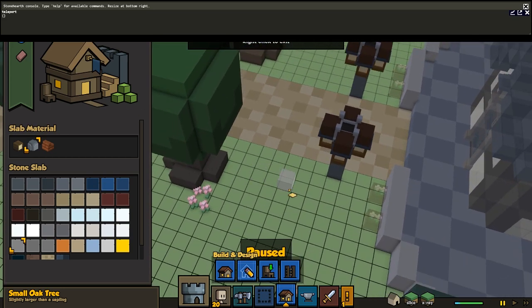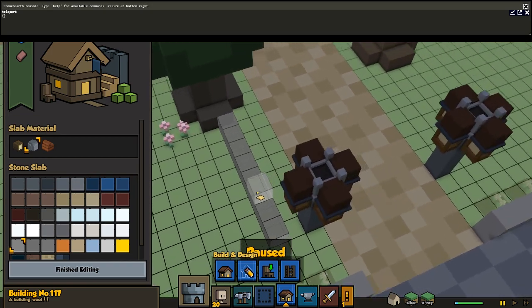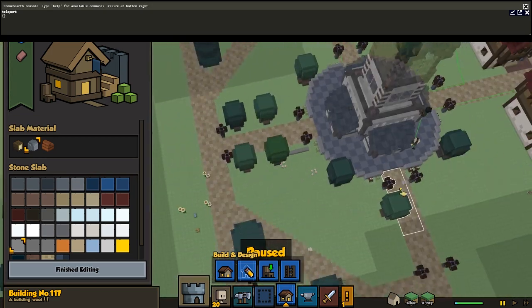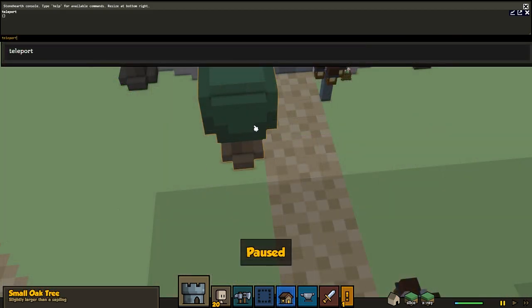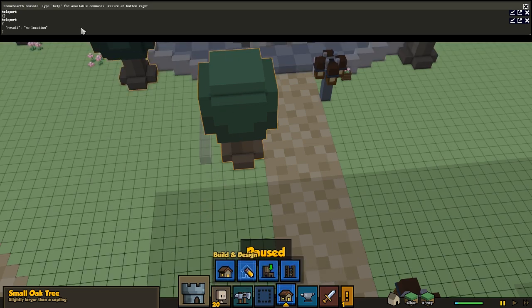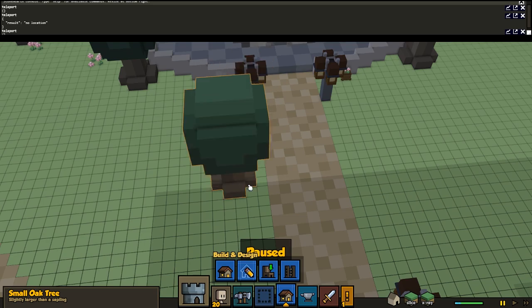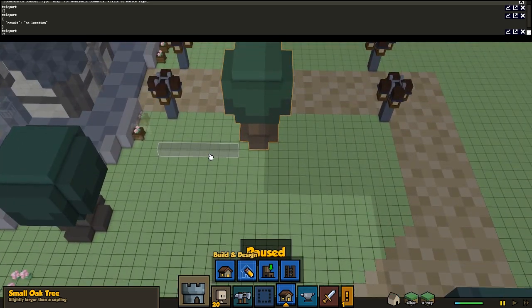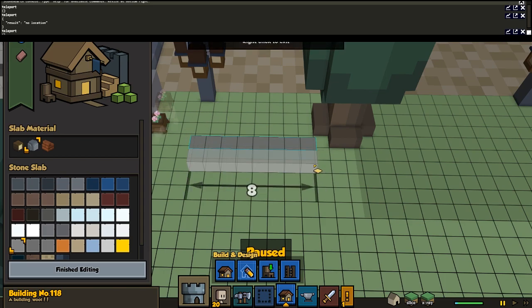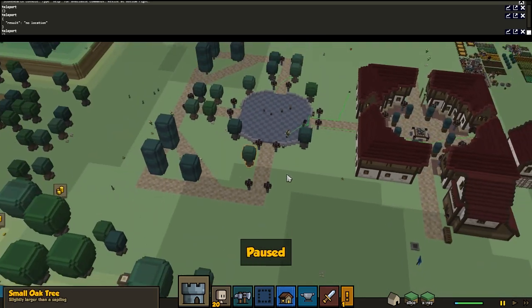What I like to do to get consistent placement is use a reference line. I know I have eight blocks until I reach my tree, and my tree is one block from the road — so that's what we aim for. If you don't see the building while doing this, bring up the build design while you've typed in teleport. That should be about right — eight blocks in, one from the side.